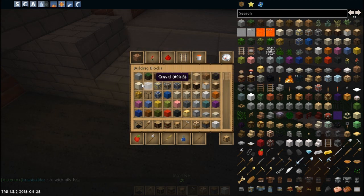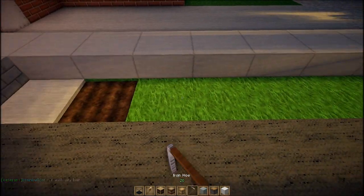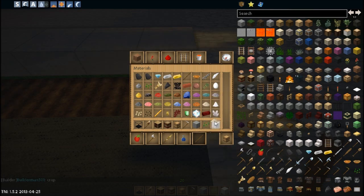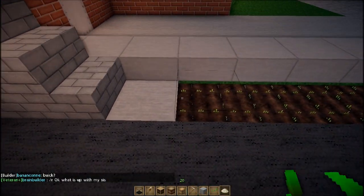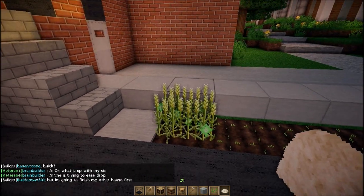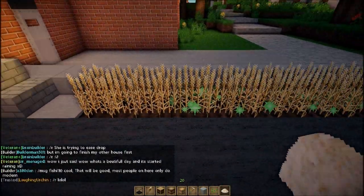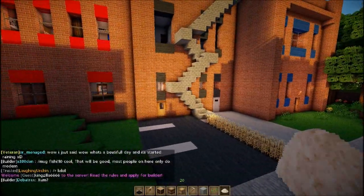I need to put some sort of landing for the stairs. I kind of hate how the new update changed bone meal — used to be when you used bone meal it would be fully grown, but now you have to do it a couple times. What is that supposed to do? Does it give you experience if you're doing it in survival? I'm not sure.